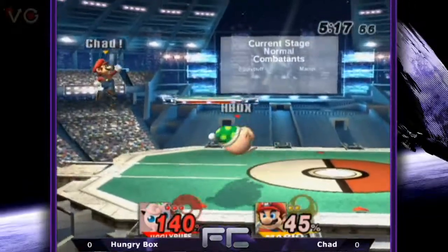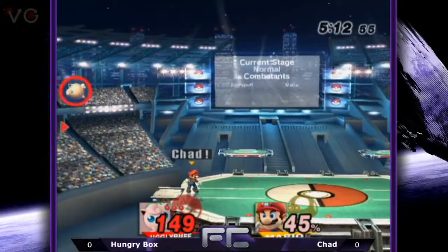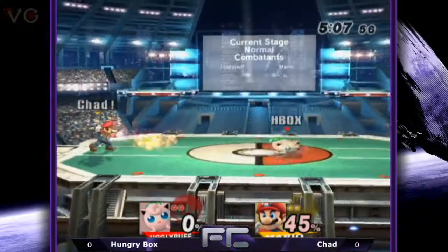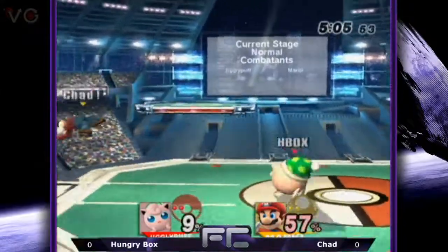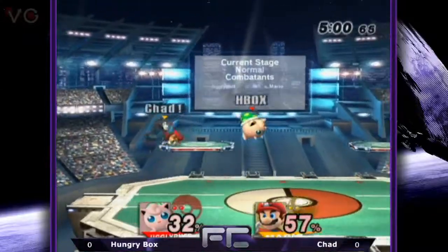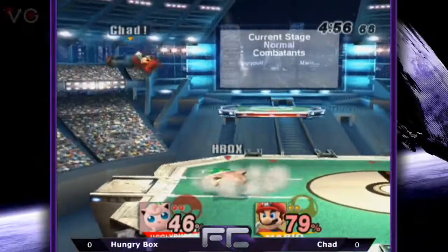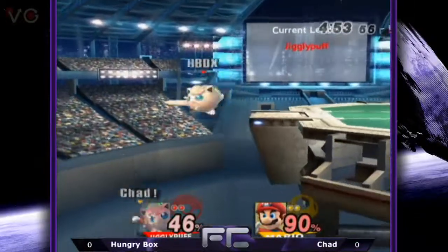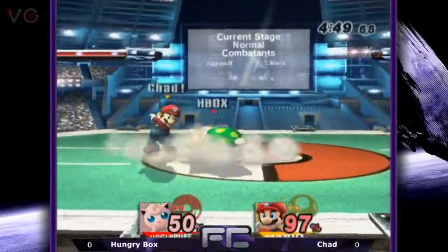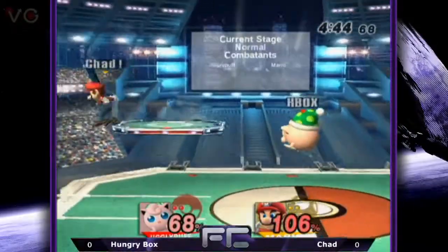Jigglypuff is basically out of any combo opportunity — eats the back air. Bad DI completely makes up for that. Mario always had trouble killing in Melee, but he's definitely got more options here. F-smash kills much earlier and it's got a significantly more noticeable pullback than in Melee because of that Brawl effect. Chad did not lose his double jump — he thought he did, but he touched down. You could see that in the way his up-B had a little boost to it.